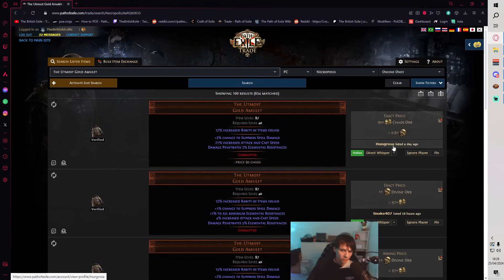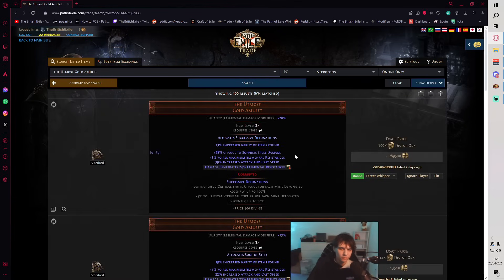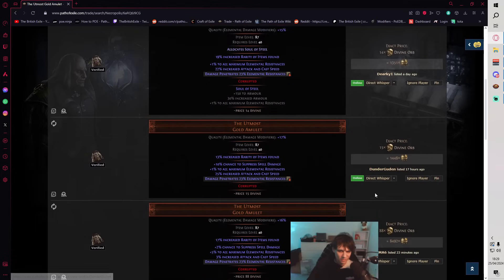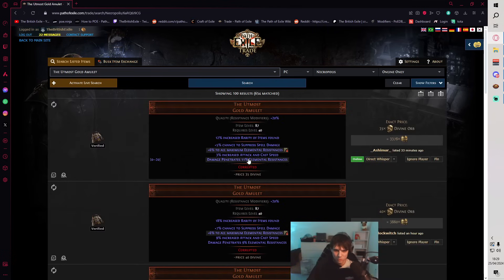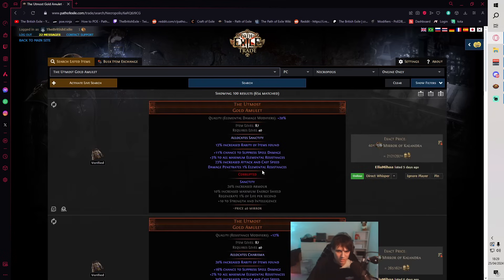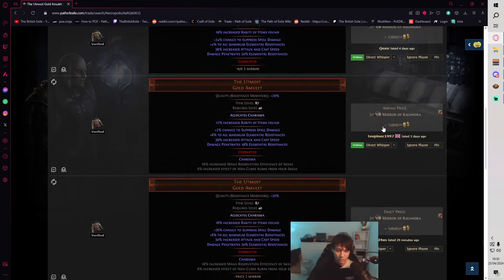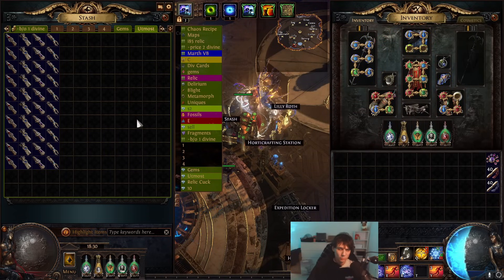We've got Hungrosa — shout out to Hungrosa, he's an avid viewer and he has the worst amulet for sale. So good job Hungrosa. If we're looking at high pen ones on their own, looking like 15 div. It's going to be very hard to make profit, not going to lie. With all max rares and low rolls in the rest, looking starting at 35 to 40 div upwards. Obviously these can vary — if you get a max-rolled one it's going to be insanely expensive. Some of these listings are just trolling, like one for 3 mirrors. Either way, what we're going to do is assemble them like the Power Rangers and hit something big.